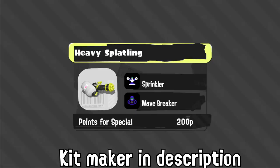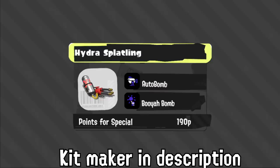Heavy has Sprinkler and Wavebreaker — it's okay, fairly standard. The main problem is Rapid Pro and chargers will absolutely destroy it with no way to stop those weapons. Hydra basically got the same treatment as Machine — swapped a special that doesn't work for one that's actually really good. Though displacement specials like Missiles and Tri-Strike will also be very good at breaking Booyah Bombs, so Hydra will still be weak against those. That said, this feels like a game where it could be an actual weapon instead of something that has to move every two seconds and lose its charge.